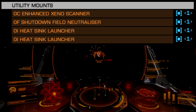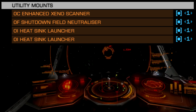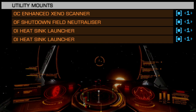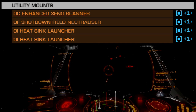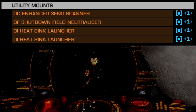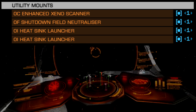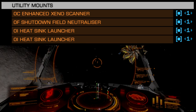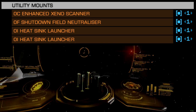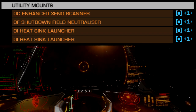Utility mounts will be my standard recommendation for ships with 4 available slots. An enhanced Xenoscanner is critical when using enhanced multi-cannons, as it feeds sub-target data to the hardpoints for precision damage against exposed Thargoid hearts. A shutdown field neutralizer is likewise critical, especially in port defense operations, where you will be exposed to multiple pulses over the course of battle. Two heatsink launchers provide overheat mitigation and stealth capability during cold orbit maneuvers.